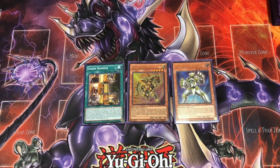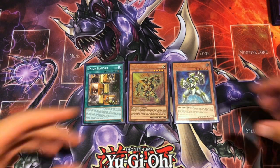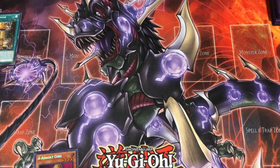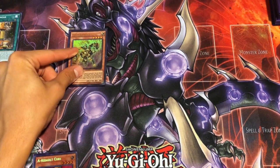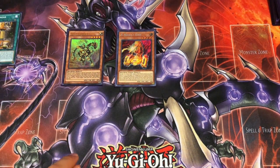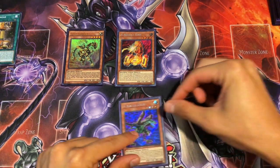Here we have another 3-card combo. This is going to end you on essentially the same board as the last one — ending on a Link Monster, Buster, and Infinity — but just a little bit different. So let's hop right into it. Hanger, of course, adds your A. Then we're going to Normal Summon Gadget, activate effect to summon the A, activate effect for the Hanger, and put the B under there.